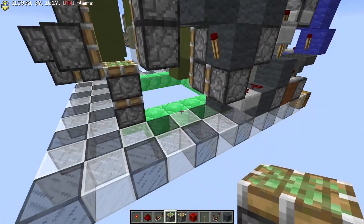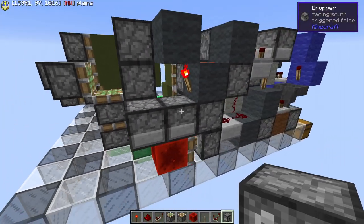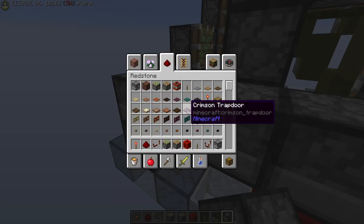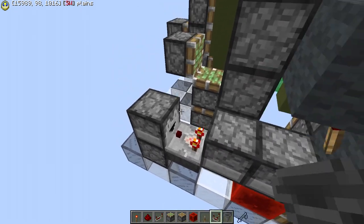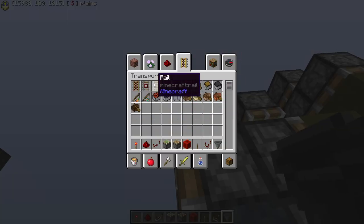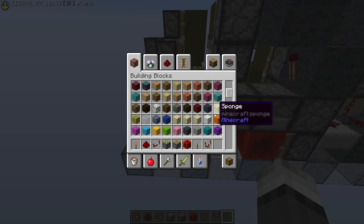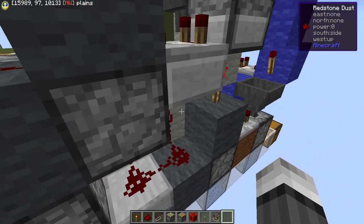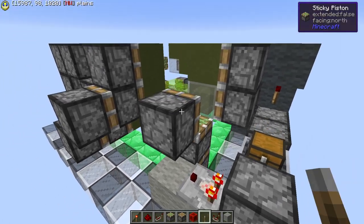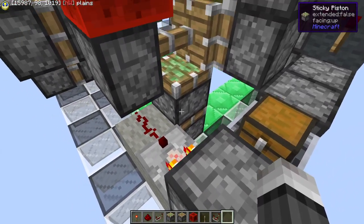Now we get into the fun part. There's an artificial invert right here with two droppers, which inverts the invert again. The item is currently in the front. We read this into a T flip-flop which is right there. We give this a chest minecart and a light grey item in the top. This gets read outwards like this into a dust. But this can't push right now, so this just goes there. That's what powers the bottom of this double.